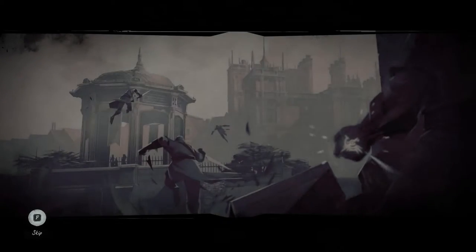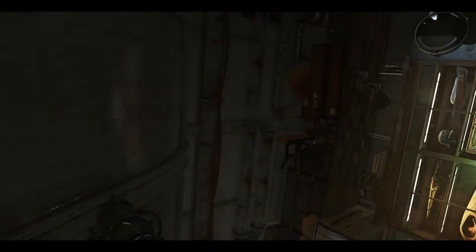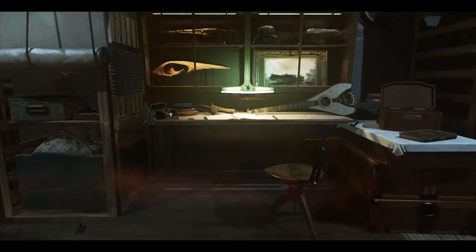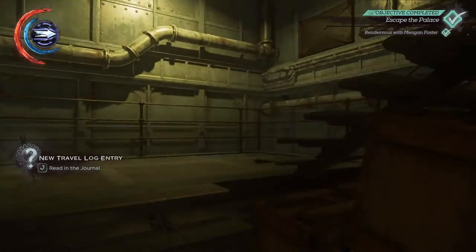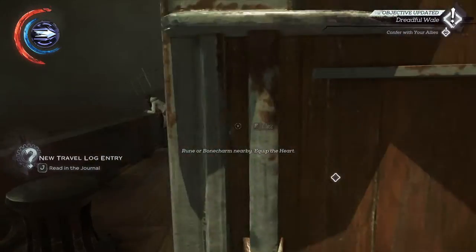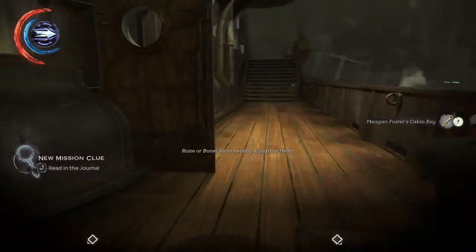I'm going to skip the monologue. Now what we need to do to get them is to pickpocket Megan's key and get into her cabin, and then steal them. This is also how we discover her backstory — there's an achievement for it. So I'm going to skip talking to her and just take the key.